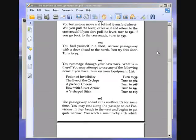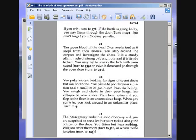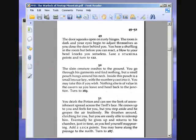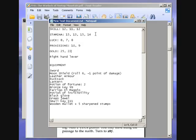You find yourself in a short, narrow passageway with a door ahead to the north. You try this door. Turn to 49. The door squeaks open on rusty hinges. The room is dark and your eyes begin to adjust themselves as you close the door behind you. You hear a shuffling in the room, but before you can react, a blow to your head knocks you senseless. Lose two stamina points and turn to 122. So we're now down to 12 stamina.